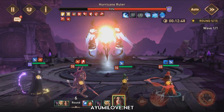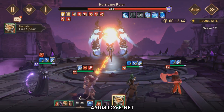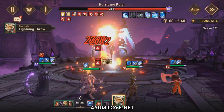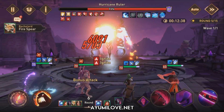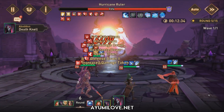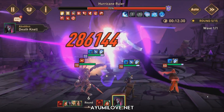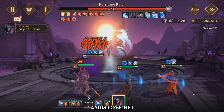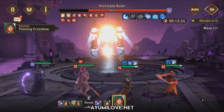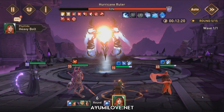We also have Filida, who is there to extend the Ignite debuff. Currently Abaddon isn't able to extend the Ignite debuff — only Filida can. She is the only hero in this game able to extend the Ignite debuff, which is why she's very crucial to this team. She also provides an AoE attack buff.